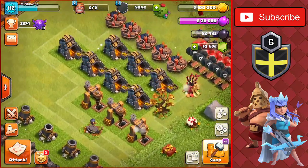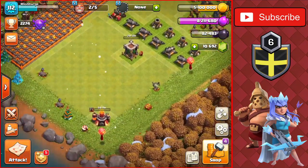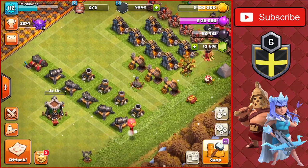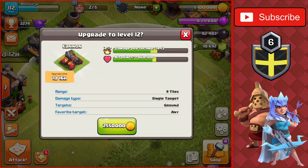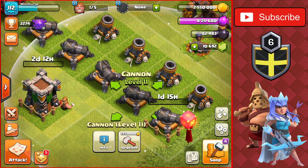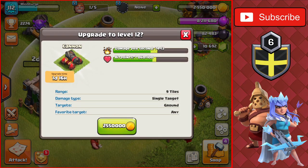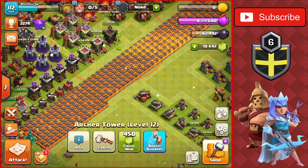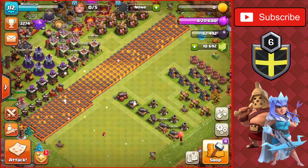All that's left now are the mortars, cannons, collectors, and traps, and then we'll be completely maxed besides the lab. Getting the first cannon to level 12 — a 2.5 million gold upgrade with almost a two-day time. Then the second cannon to level 12 — another 2.5 million gold and two-day upgrade. All builders are now upgrading and we have zero gold left, so we did our job for today.